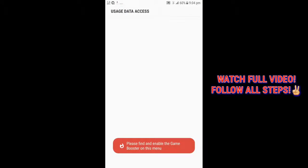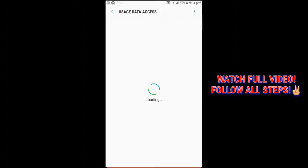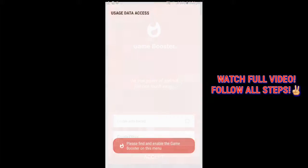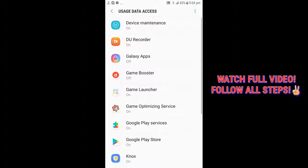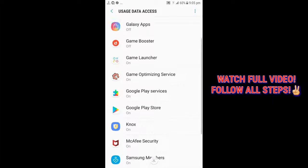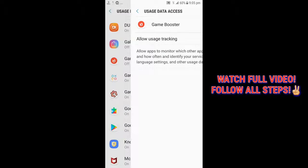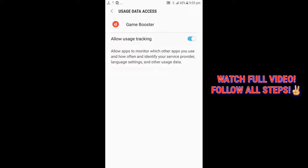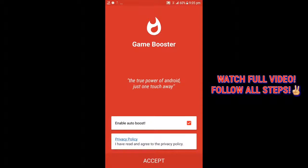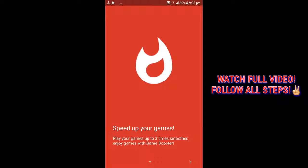On this one, you can enable the auto boost or turn it off — anything you want to do. I'm gonna turn it off for my own reason. Let's go ahead and turn it on. Find the game booster — there it is — and turn it on. Allow user tracking, go back, everything done. Accept it and you're going to be taken inside.